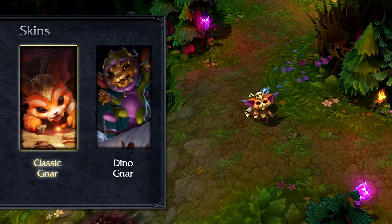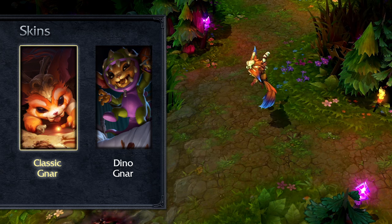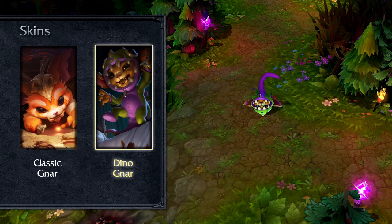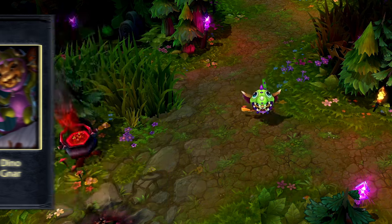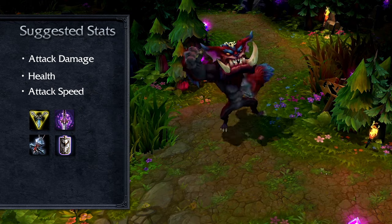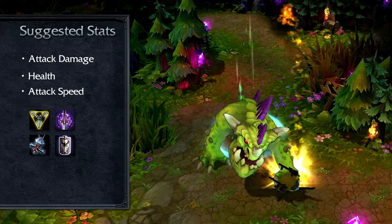Gnar is a prehistoric yordle with a soft, cuddly face and a terrifying temper. After being trapped in True Ice, Gnar became frozen in time until his prison finally weakened enough for him to break free. In game, Gnar is a volatile top lane champion who cycles between speedy ranged Mini Gnar and tanky monstrous Mega Gnar.